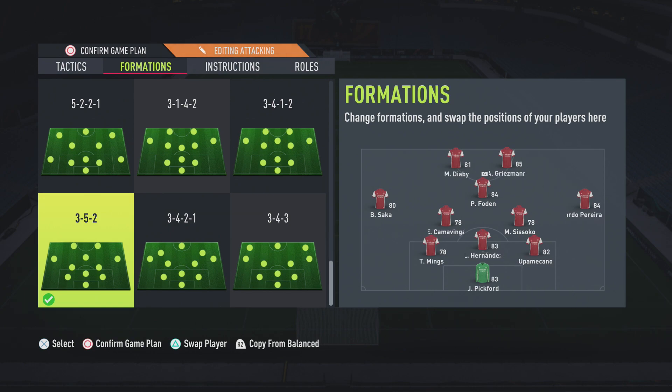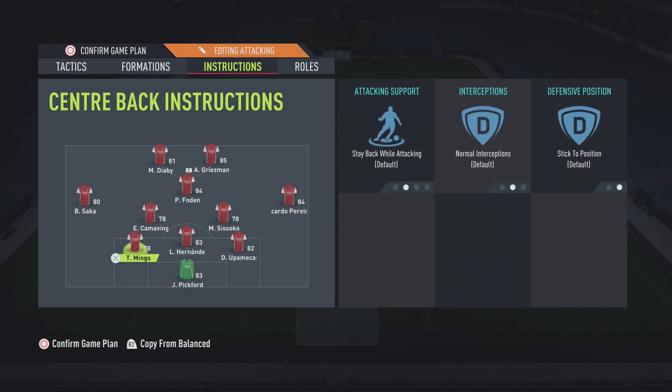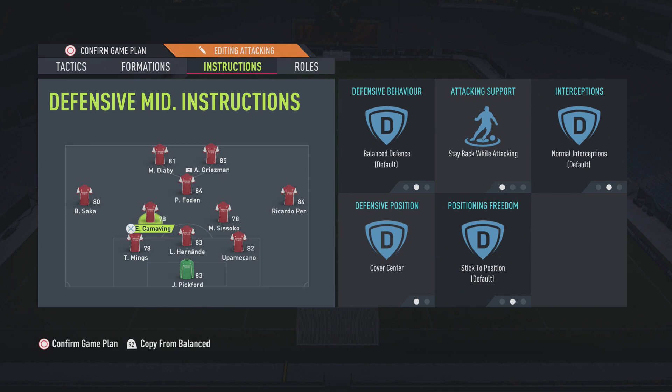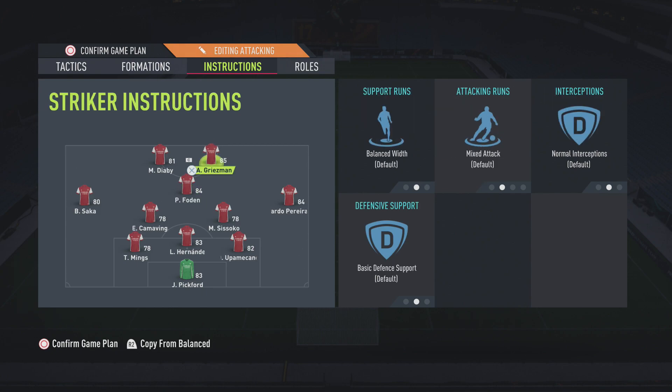The thing about this formation — I'd love to go into loads of details about player instructions, but I genuinely feel like less is more. I've got my two CDMs set to stay back while attacking and cover centre, with no defensive behaviour. On my wide mids I've got no instructions at all, even though I felt like putting loads on. Foden just has stay forward, nothing else, and both of my strikers have nothing. I've genuinely found this is the best setup for it.